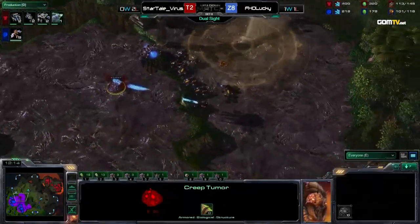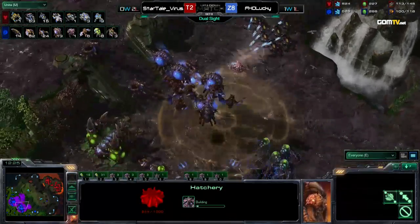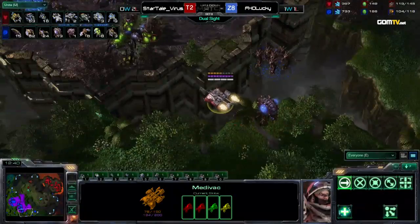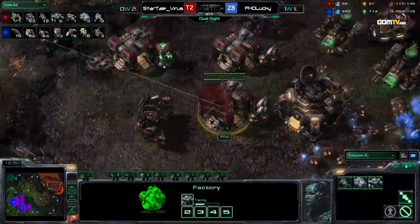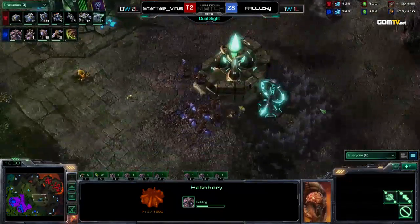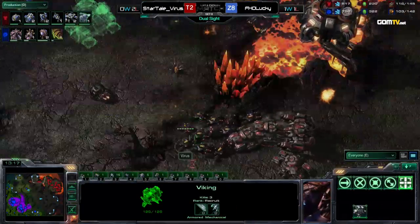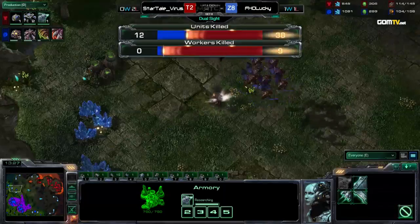A Scan is going off to take out some creep tumors, and indeed it will take out a decent amount on top of his base. Virus is deciding what he wants to do. Plus one Carapace is on the way now — Lucky needs that. His Roach Warren is on the way, just like last game. I'm really curious to see how this plays out. Against 4GG it worked really well — when he made the extra Corruptors, it slowly but surely pushed patiently against the Thors and the Planetary.